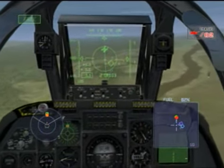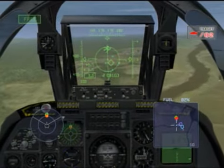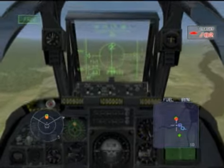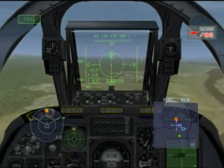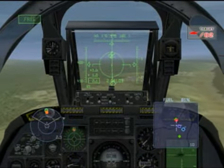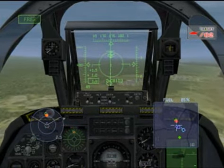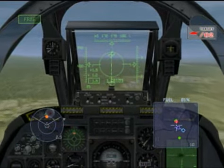Now I can show you how to use guided bombs. First you have to lock on the target. Then press down the weapon button. Let the line stay in the center. It's going to release automatically.